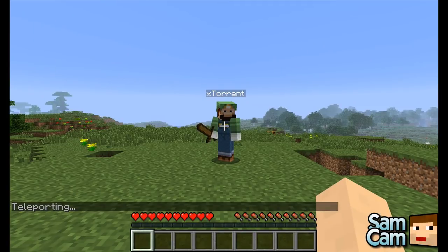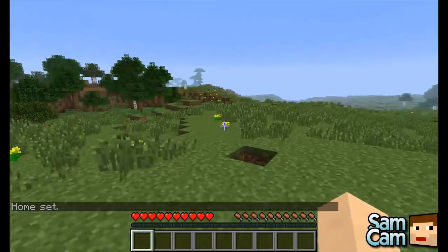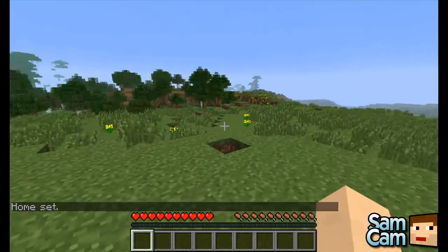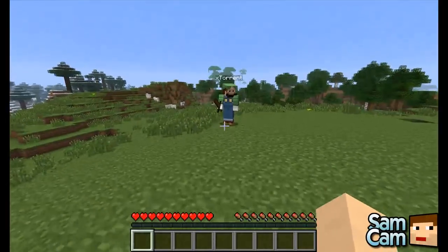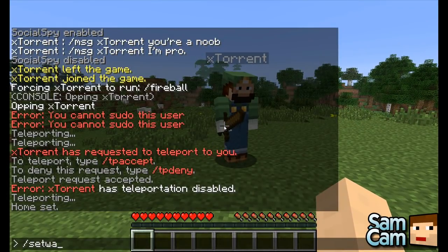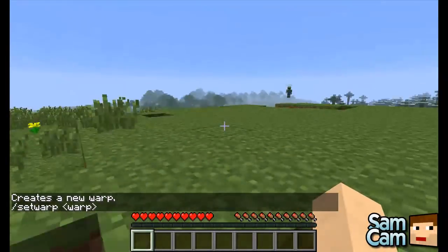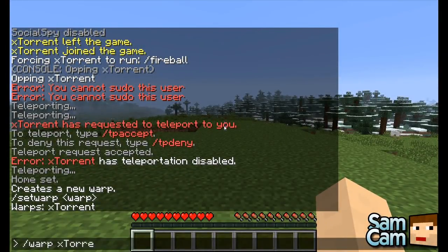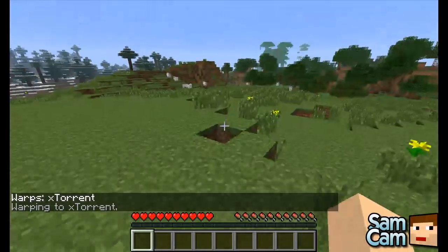There is a command called sethome which a lot of people are familiar with. I've just set home to this square block. If I go all the way over here and type slash home, I will teleport back to SamKyo over there. Similarly to home, you can type slash setwarp with a name after it — set warp xTorrent. This is good for mining cases if you want multiple branching mines. You can type warp and then the name — mine is xTorrent — and I warp all the way back. A very handy little feature.